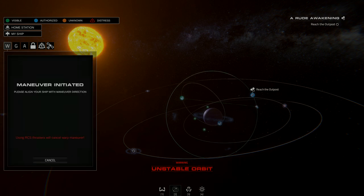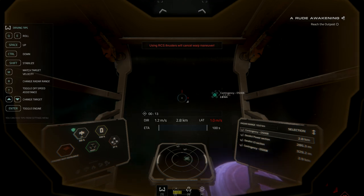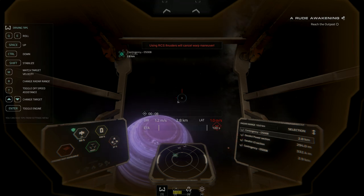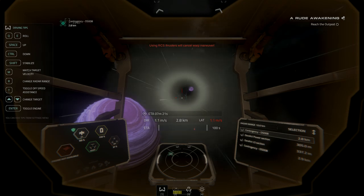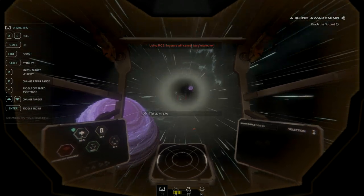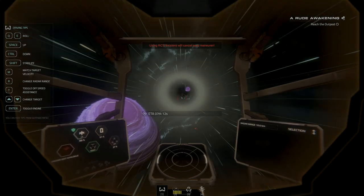Please align your ship with the maneuver direction - that's M. I was aimed at the wrong thing. You can crash into planets as well - I know, I've done it. Three, two, one - off we go peoples! That's had an update as well. We are going!